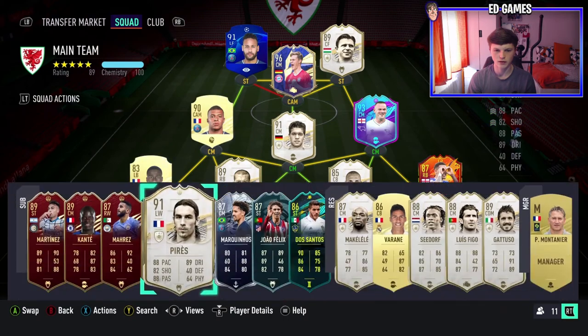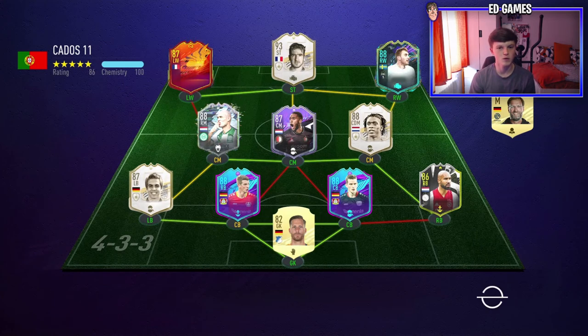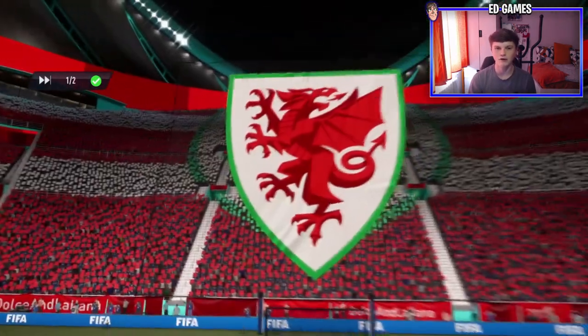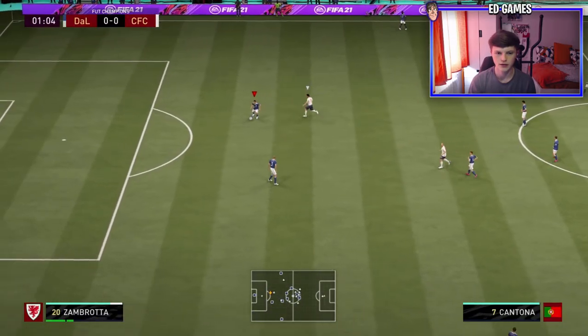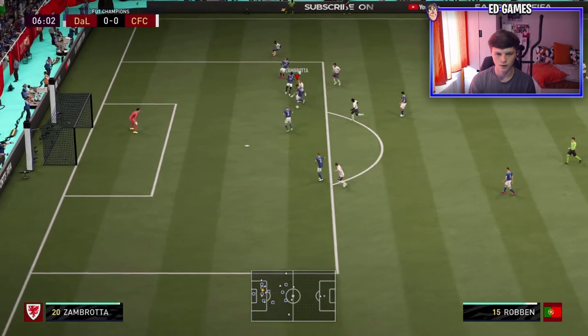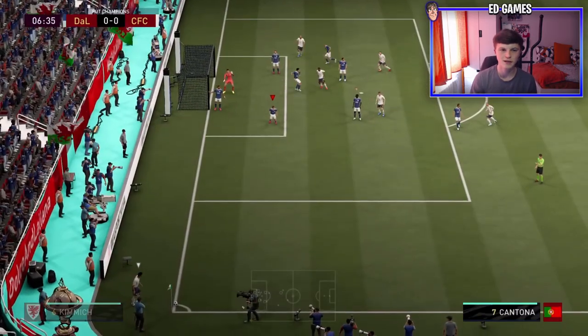Game number one — only going to play one game. The opponent has prime Cantona, mid Seedorf who I've got on reserves, baby Larsson, the Bender brothers, Kluivert, and a few SBC players. Hopefully he'll get a win. Just want to test how quick Zambrotta feels on the ball. He moves decent — not too quick, not too slow — so as a centre back he should be all right. Zambrotta wins his first tackle for the club, love to see it!